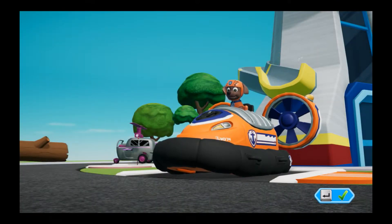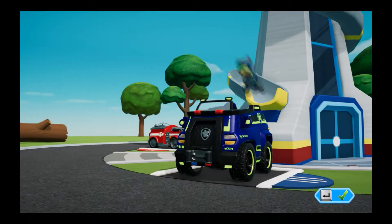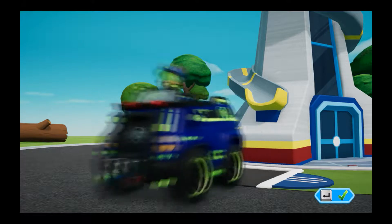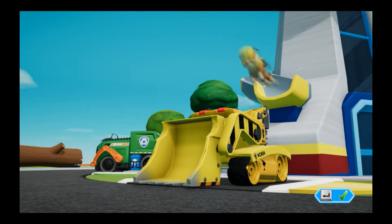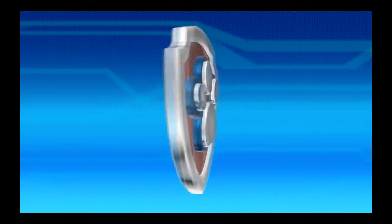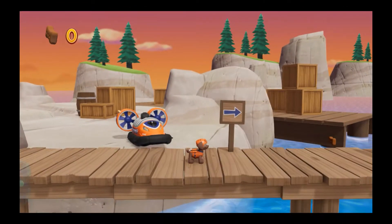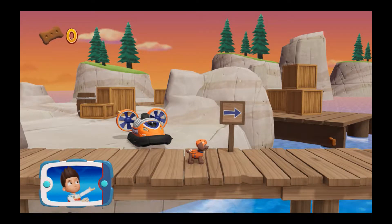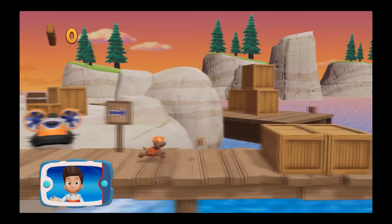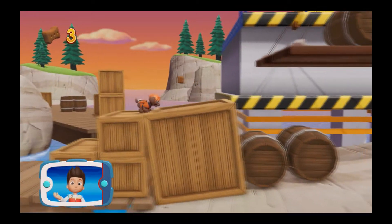Zuma! Zuma! Zuma's by Chase! Zuma! We need to get the light that Captain Turbot dropped into the bay and take it to him at the top of the lighthouse. Help Zuma dive in and get the light!